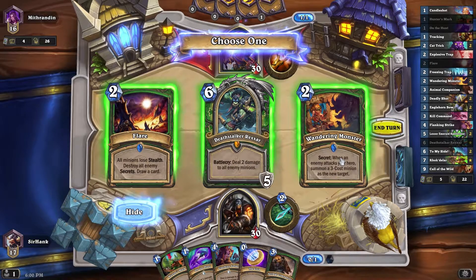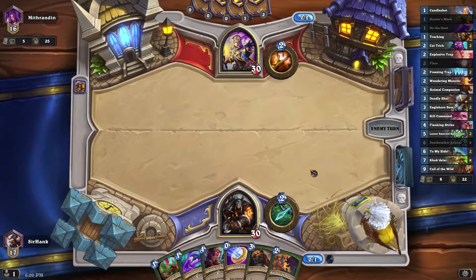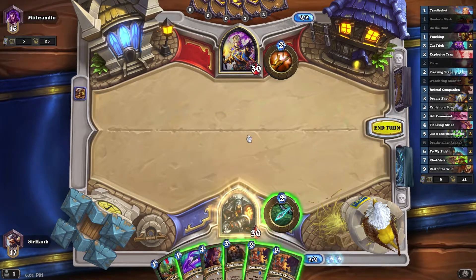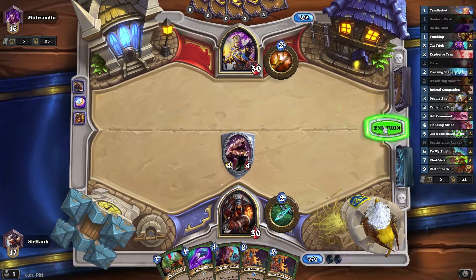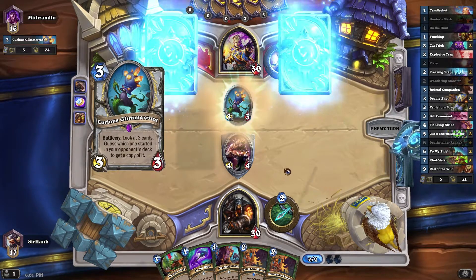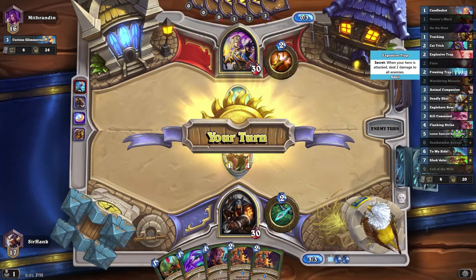Against Priest, I actually might want Deathstalker Rexxar, but I'm going to take Wandering Monster so we have a turn 2. I suppose I could have coined an Animal Companion next turn, but I really like Wandering Monster as an opening play. Actually, I think this is Barn's Priest, so I am going to Animal Companion in case I get a Huffer. We got the minion that hits that sweet spot where Priest doesn't have an easy way to remove it without using multiple cards. It's Raza Priest? Oh, I thought it was Big Priest. Go figure. I guess Raza Priest is still getting play. That's actually pretty good for us because we don't have any minions in this deck with over 6 attack.